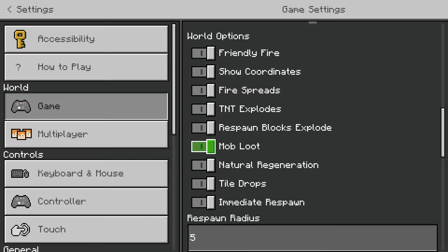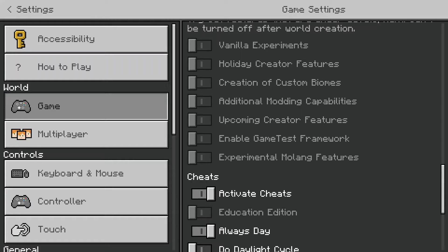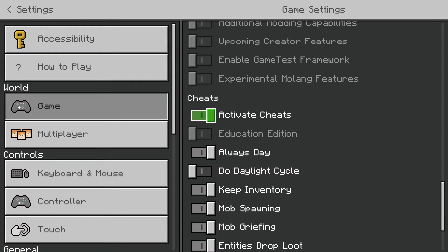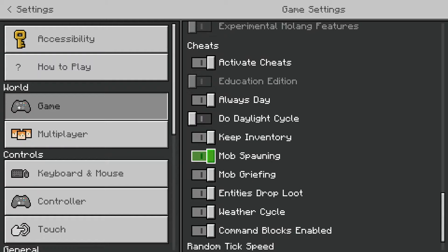Friendly fire and similar settings are kind of self-explanatory. I've turned on show coordinates and immediate respawn just in case. A lot of these are just up to you. Respawn radius I don't usually mess with. If you're creating a world for fun, don't mess with the more advanced settings — those are more for people modding and programming Minecraft. Cheats are automatically turned off, so you can't activate them, but if you do turn them on you can't get achievements. Cheats are pretty good for a creative world — I recommend putting keep inventory on if you are playing in a creative world.